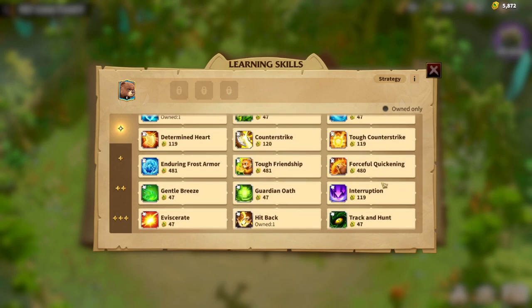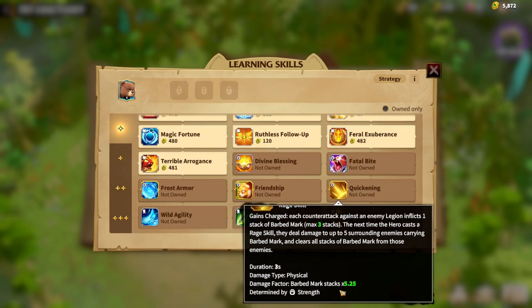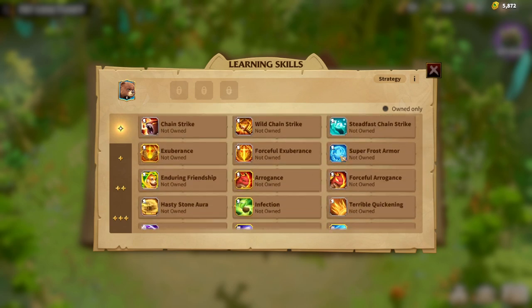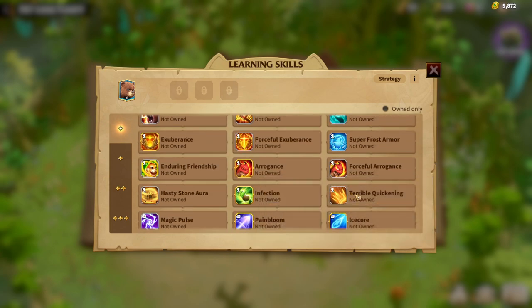The upgradeable version of Quickening is Forceful Quickening, which adds up to 3% damage determined by Endurance — and the main attribute of the Brewing Bear's main skill is Endurance. The third synergy skill is Terrible Quickening, which uses Agility as its main attribute. So you need Endurance, Strength, and Agility. It increases the max stacks of Barbeard Mark inflicted by Quickening — every 250 Agility increases max stacks by 1, meaning the more Agility your Warpet has, the more damage Quickening will deal. So it's important to catch a Legendary Warpet to have S tier on every attribute.